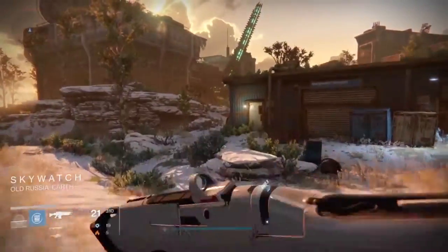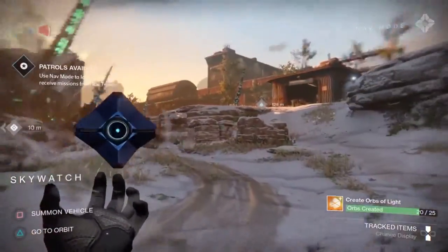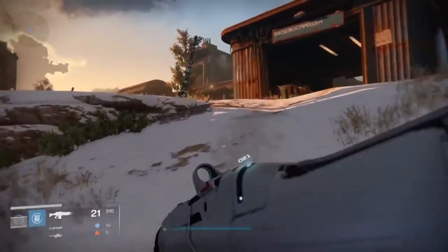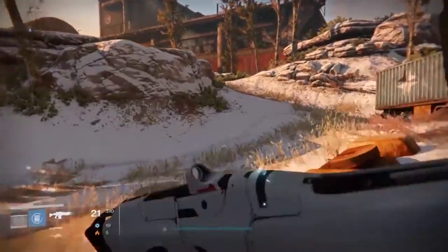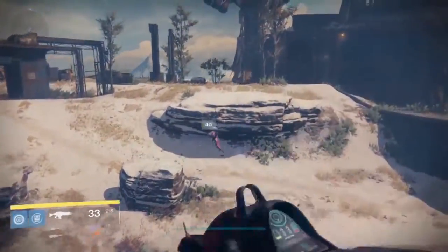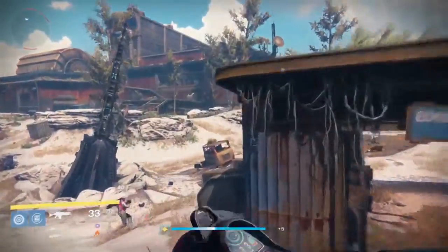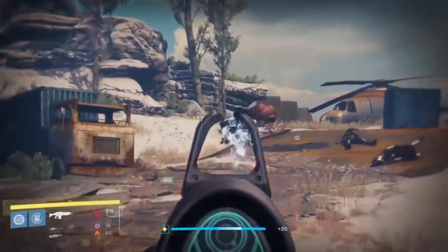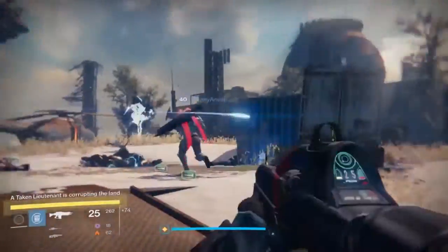Here we are now at Skywatch. It's the same drill as before: just check out the area, see if anything's around. If not, you're free to go back to Orbit, go to the other areas again, or come back here and wait around. Depending on how impatient you are, you can do whatever you're comfortable with. I did stay in this area — and there they are. Those are the guys you want to get. There are other people in the area; I wasn't in a fireteam for this one, but having other people around makes it a lot easier.